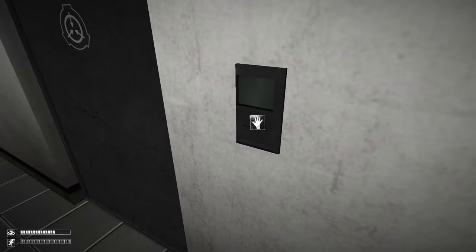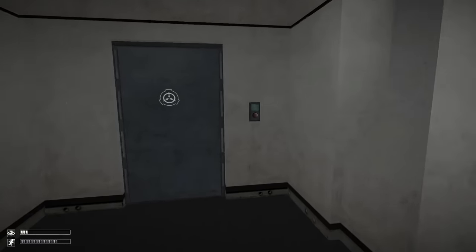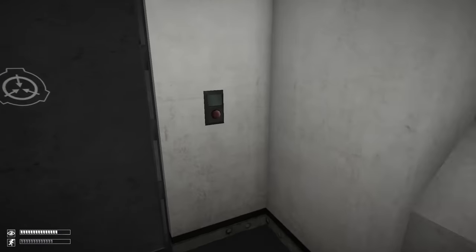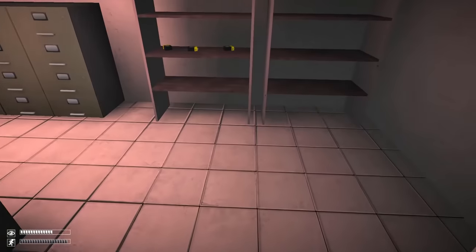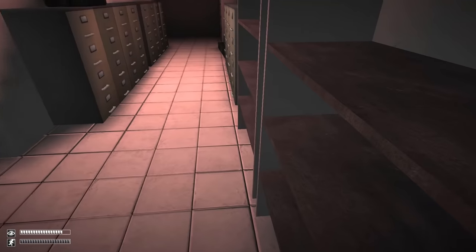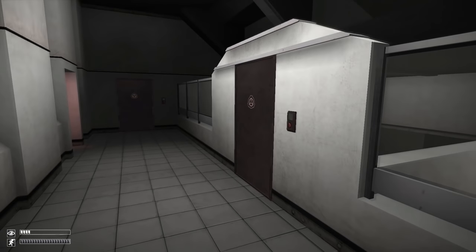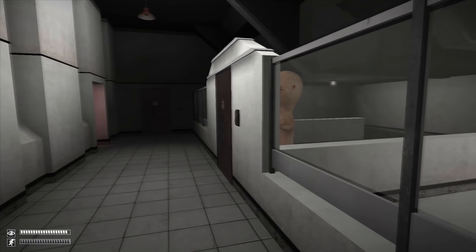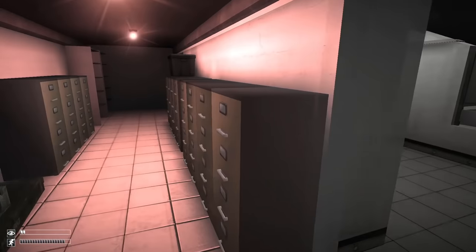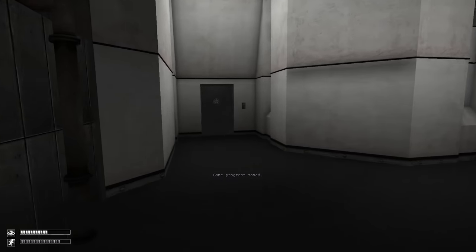This is where we'll find the level 2 keycard, but for now we need to find the level 1 to actually get in there. This is where we'll find the level 1 keycard — come in here and wait, then grab the gas mask and the level 1 keycard. If you listen, you can hear that he is down here somewhere at this point. Grab the gas mask and the level 1 keycard, then save and head back to that level 2 keycard room.